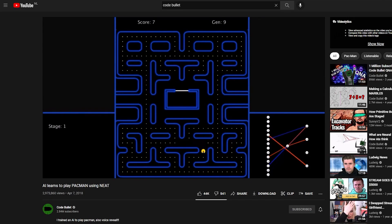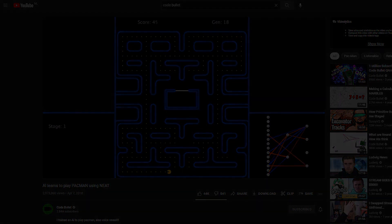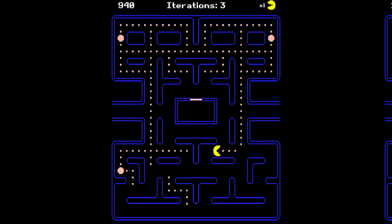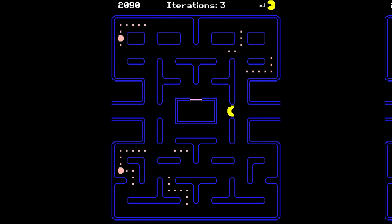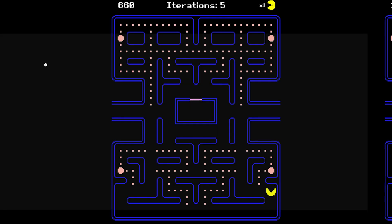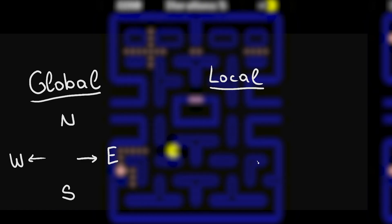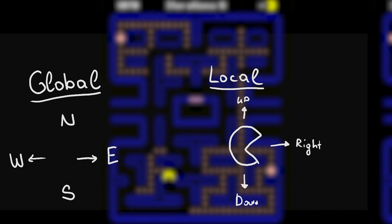I noticed this moment in his video — he had to change the controls to make it more intuitive for the AI. Instead of controlling Pac-Man in an absolute direction like north, south, east, or west, he changed it so movement is relative to Pac-Man — for example, turn left or right. That actually worked. The agent immediately started learning after I changed movement from a global axis, where left and right are always the same, to a local one where they are based on Pac-Man's current rotation.